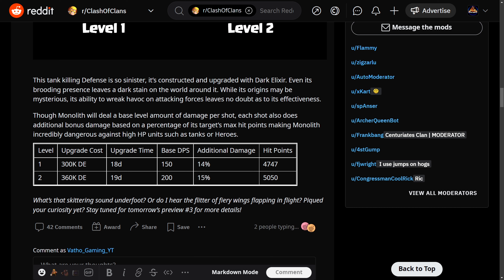Let's have a quick sneak peek at tomorrow's sneak peek — what's that skittering sound underfoot? Or do I hear the flitter of fiery wings flapping in flight? Stay tuned for tomorrow's preview for more details. As you might know from my previous sneak peek video, the Pet House is going to get new levels — not just one or two, but four new levels, putting them at level 8. This means we're going to get probably four new pets. Clash on!